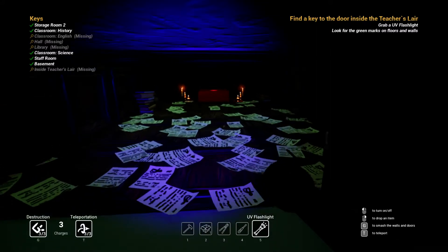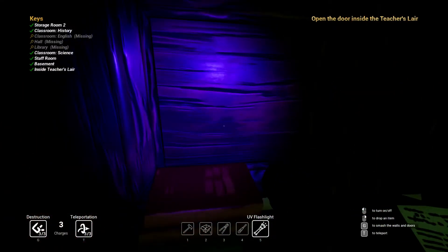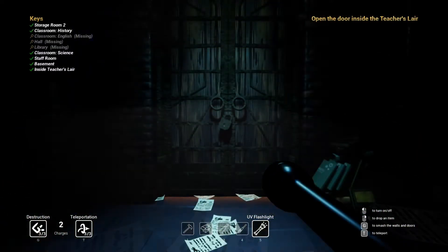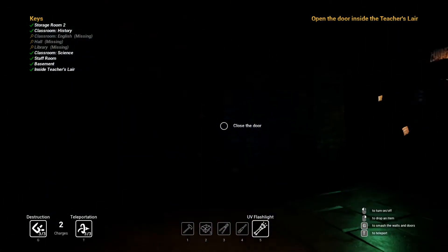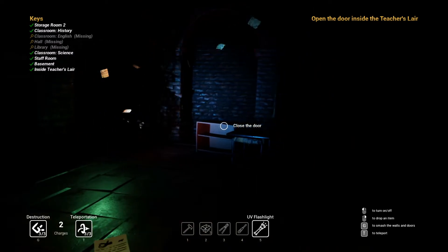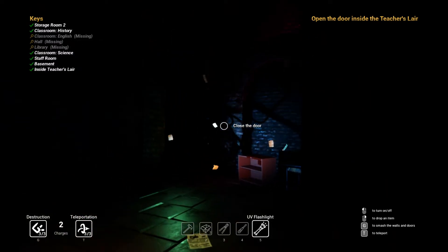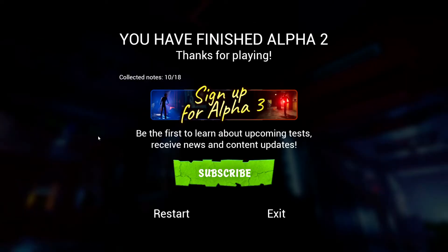Pick up the key — open the door inside the teacher's lair. I've suddenly remembered this is the actual door we were trying to open. We only have a UV flashlight. That definitely reminds me of Hello Neighbor with the black figure we had before. Is that the end? You have finished Alpha 2! Two hours and ten minutes later I have freaking finished Gravewood High Alpha 2. I really wanted this to be the ending — I didn't want to do another three episodes.